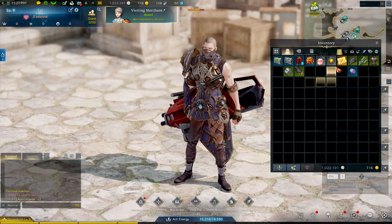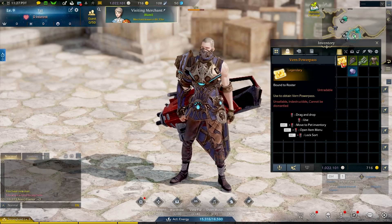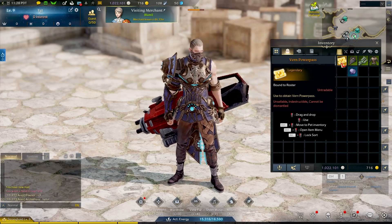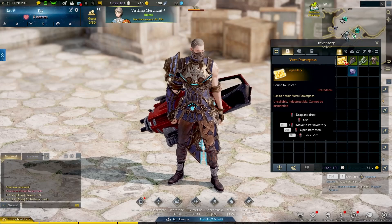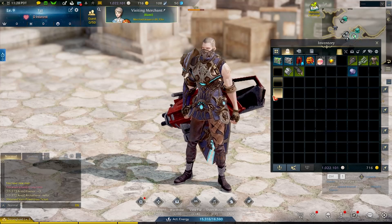The first step is you have to complete Vern. You can see it right here — once you totally complete Vern, per level 50 character you're going to receive a power pass. All you have to do to activate it is right-click it, and it'll go up into your inventory.